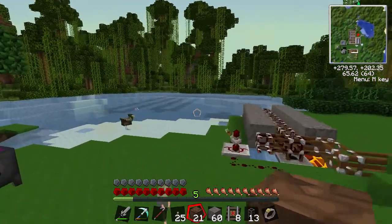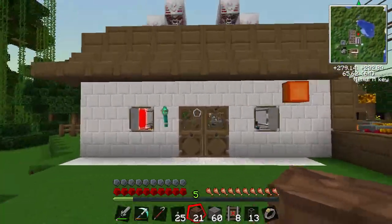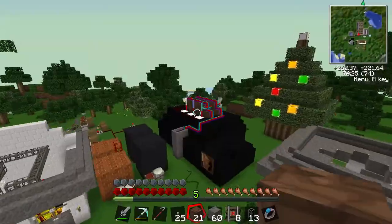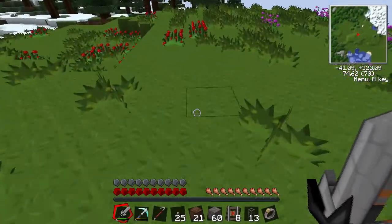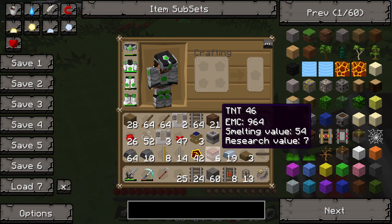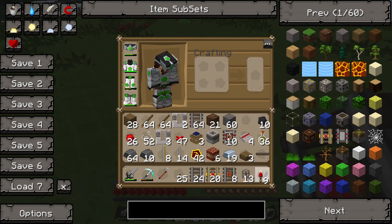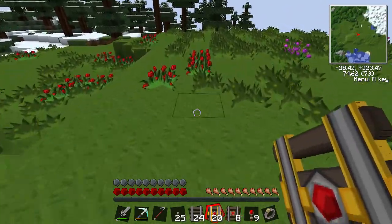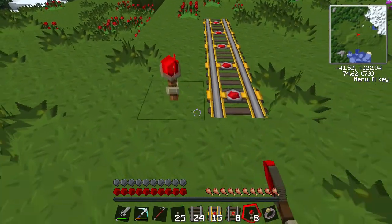I'm going to find somewhere in a safe location and come back before we test all this, because I don't really want to blow up my beautiful house. Right, I found this nice little area — this should be perfect. I've got a nice lot of space, so that's the main thing. Normal track, booster track — I'll use redstone torches to power it. That'll do.